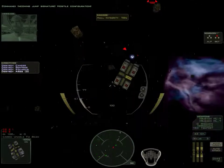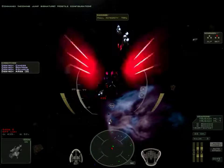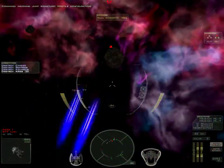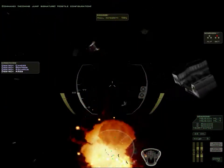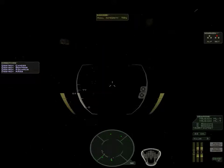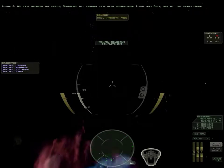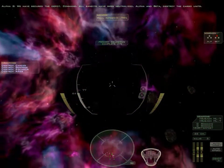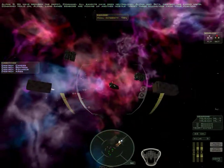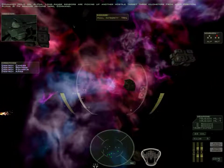Incoming jump signature — hostile configuration. On the bottom right, where it says auto target and auto speed — we have secured the depot, Command. All bandits have been neutralized. Alpha and Beta, destroy the cargo units. You can turn on auto speed. Hold on, Alpha — long range sensors are picking up another hostile target three kilometers from your position. You can match your target's speed for dogfights.